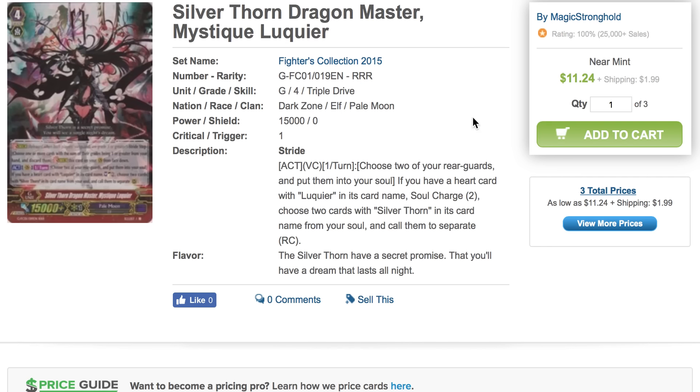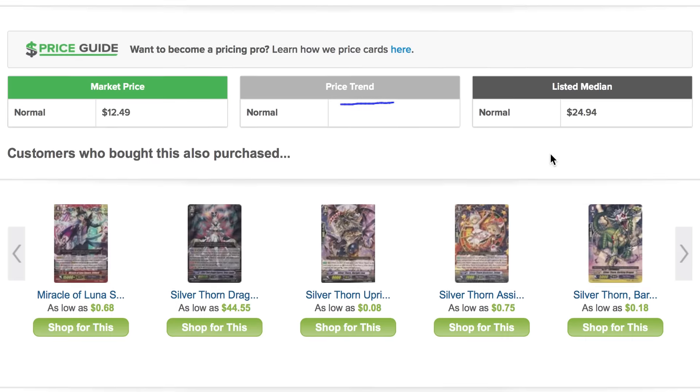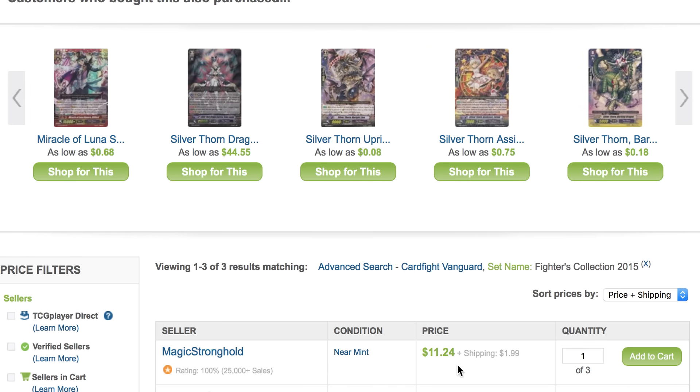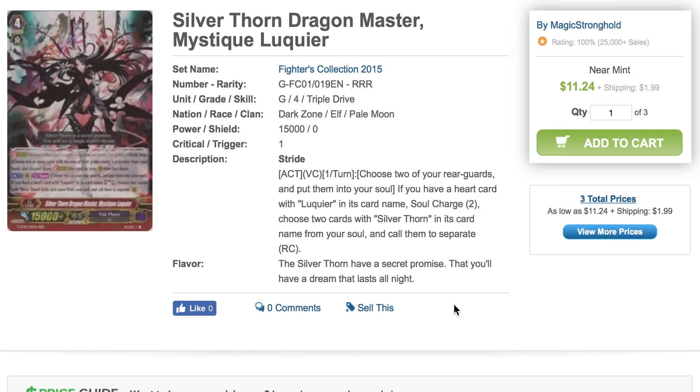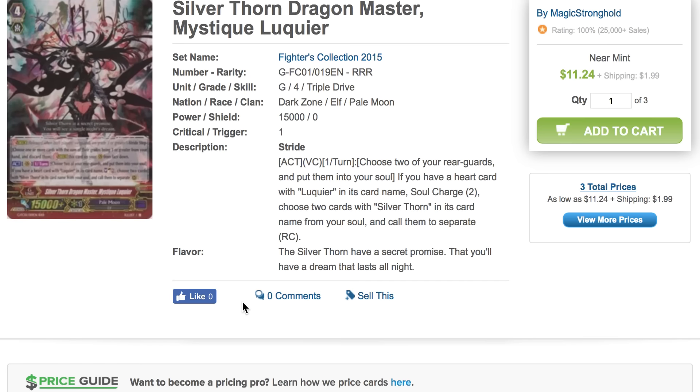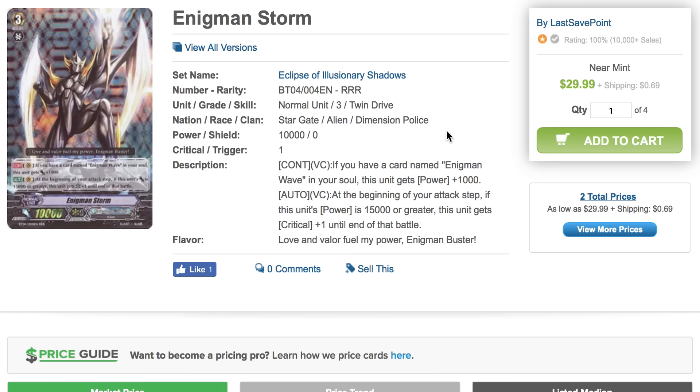Silverthorne stuff — we have the character booster for Amun Luna coming out later this year, and Silverthorne support has been confirmed. There's a new version of Silverthorne Dragon Tamer Luquier in the set. This is the only version at $11 for the Silverthorne Stride, and after that we're seeing a $25 range. I'm not sure where the price will stick — I guess it depends on what the rest of the Silverthorne support does. But it's definitely hype. Silverth ornes have always been expensive because people really do like Luquier, so I can see this card sticking around this price, especially with the Fighter's Collection 2015 box being out of print.